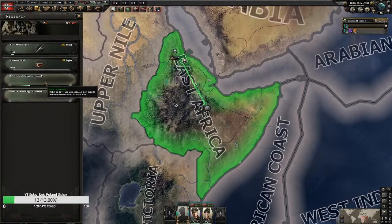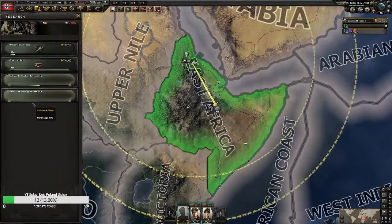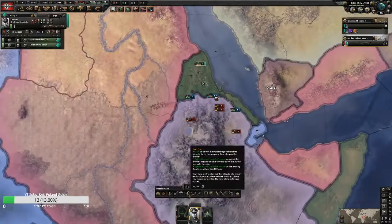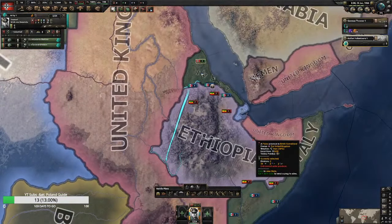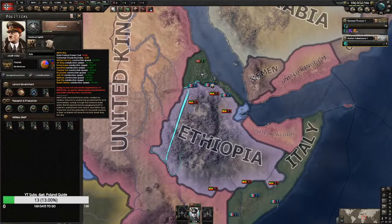First thing we're going to start off with is a tech juggle. Our civ ramp is going to be predicated upon construction. In the speed run you largely ignore construction and create separation through conquest, but with this run we're going to try to create some separation with the Mifo bills, which Germany has. The military factory construction speed is 25 percent and refinery construction speed 15 percent — really good buffs.